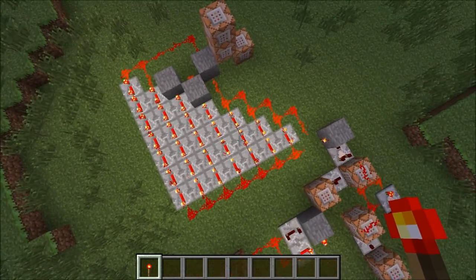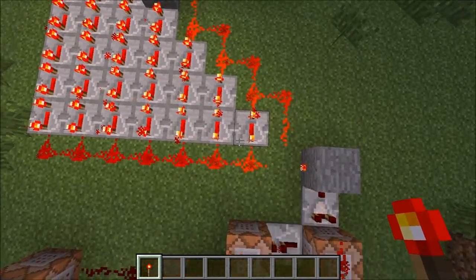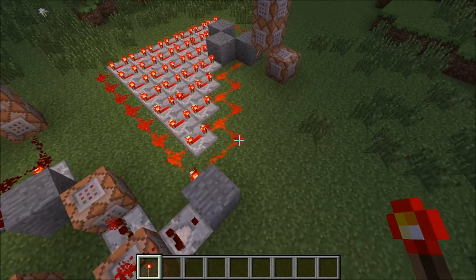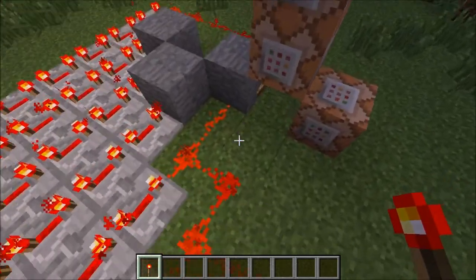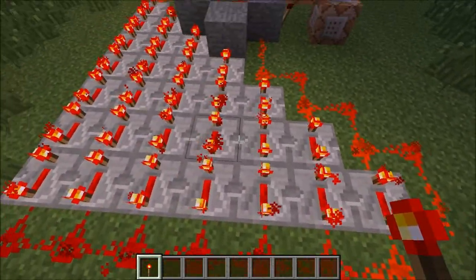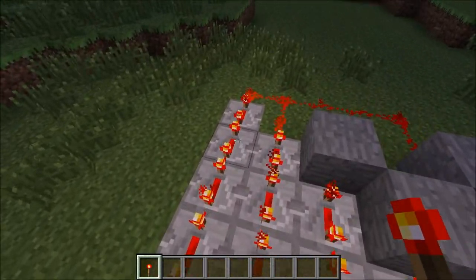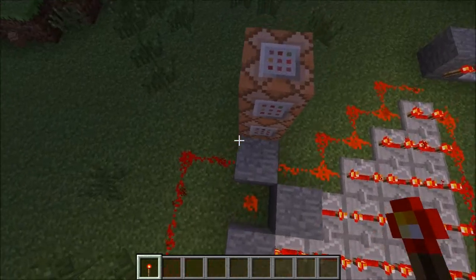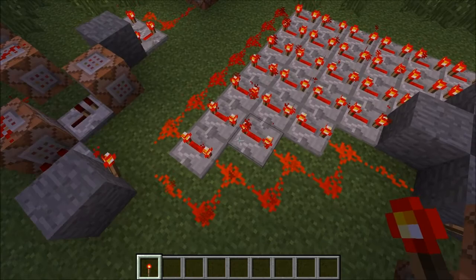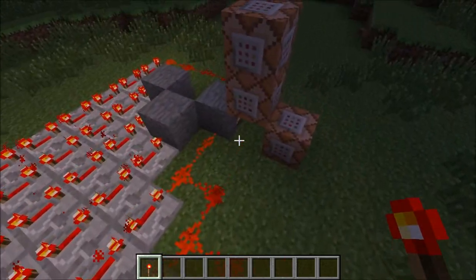The next step is this repeater matrix here. Basically what this is, is it will detect a long pulse. What this means is that you have to be walking for a certain amount of time before this torch here will turn on. When you start walking, this wire will turn off, but it will still be powered by all of these repeater chains. Once this last repeater chain has turned off, then it's ready, and all these wires will turn off, allowing this torch to turn on. Until that happens, though, if you stop walking, power will be sent back into these first few wires, disabling the torch for good.